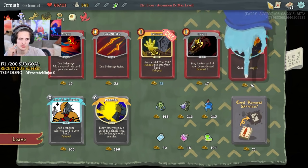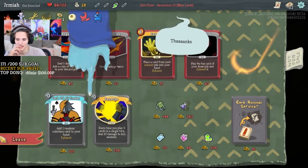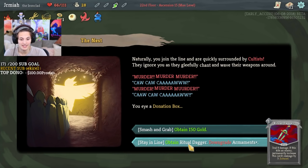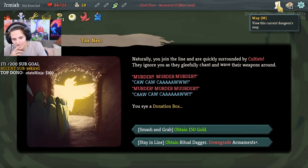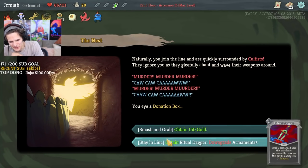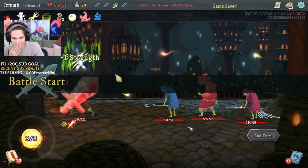Blue Candle is not bad because I can start getting curses with the Duvidal and get rid of the curses no problem, and then we can start off like a really crazy deck. I kind of like the Blue Candle. This is my first time getting the Nest and we got it sort of early. I'm giving up 150 gold which is a shop coming up — the only problem is I already have Feed that's trying to compete with this. Let's do it! Downgrade Armaments — not that big of a deal, I still want to upgrade it again.